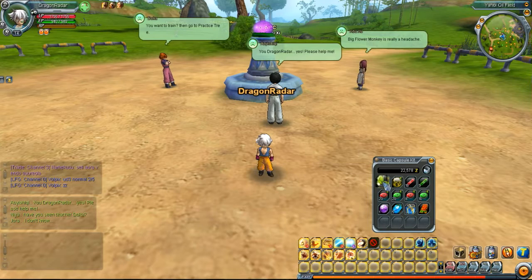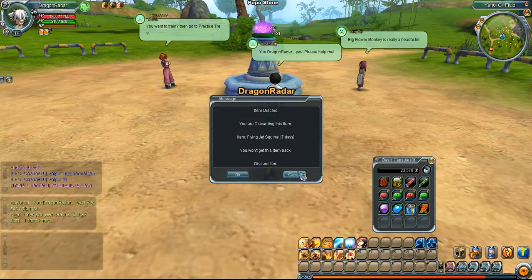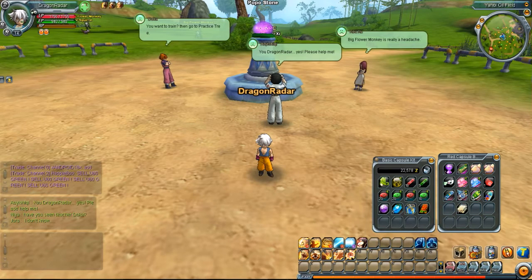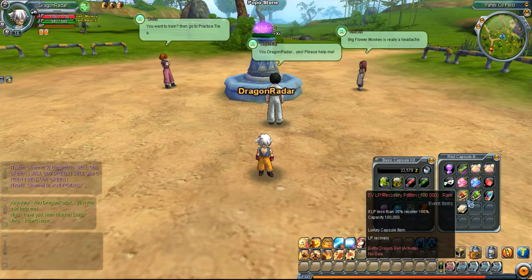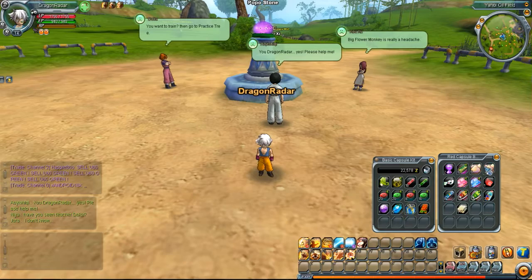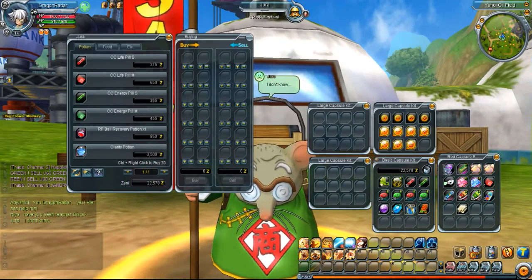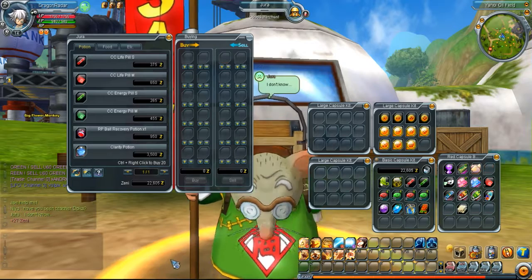To get rid of items you don't want, you can either sell them or just discard them. I'll discard this dumpling — you can click anywhere on the screen to discard it, or you can drag it to your recycling bin, same thing. Or you can just sell it. I usually just sell everything, so I'll go to the shop and right-click the items I want to sell. I'll sell that and get twenty-seven zeni for it, then press sell.